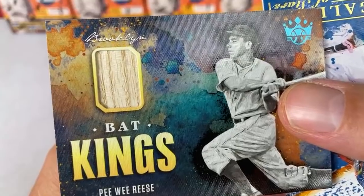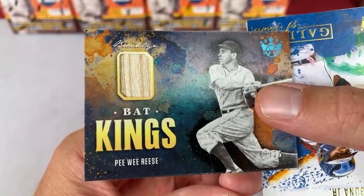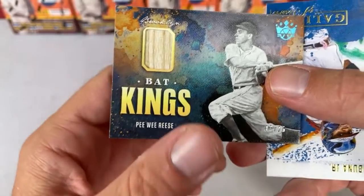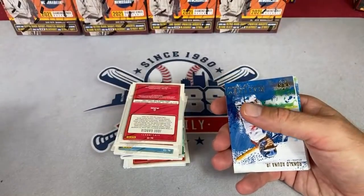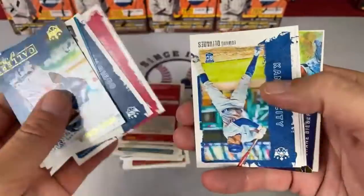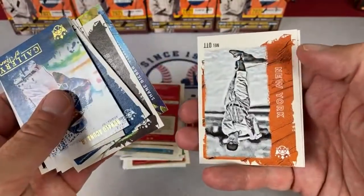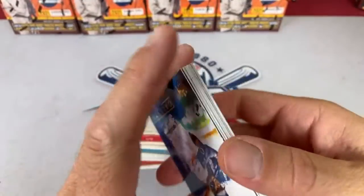The Brooklyn Dodgers aren't around anymore — they moved to Los Angeles — so this card goes to the Los Angeles Dodgers owner, which is Manuel Pacheco. Congratulations, Manuel, on that. Someone said there's bad video quality — YouTube probably set you at 144p. Go to your video settings, click that little gear at the bottom of the screen and bump it up a little bit.